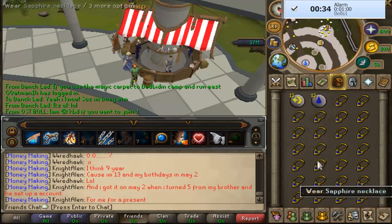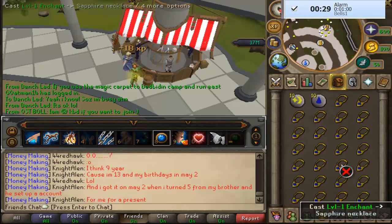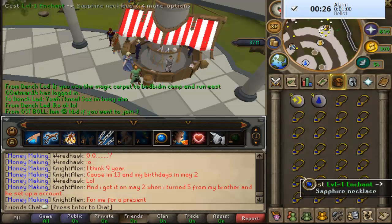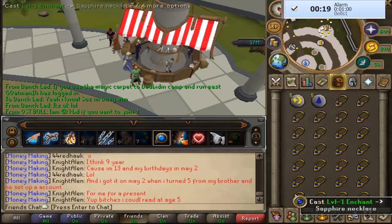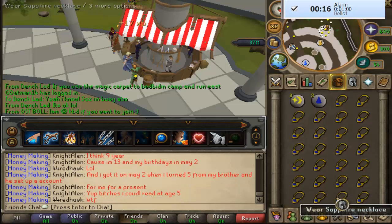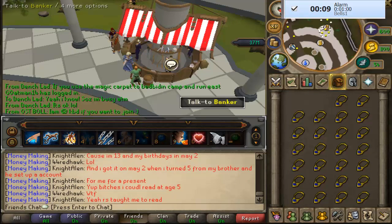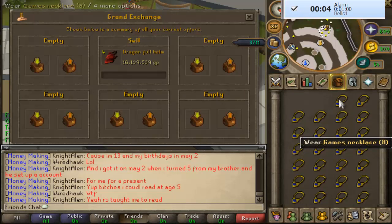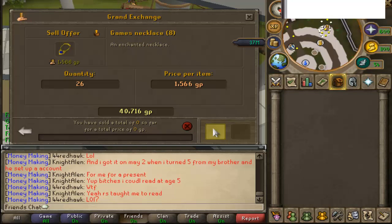This doesn't take a full minute but I keep recording to show you the minute. It is kind of very easy and basic — only 7 magic is required. As you can tell, we get done with an inventory in 12 seconds. A bank takes around 5 to 8 seconds depending on what you're doing, so you can get around one inventory per minute.